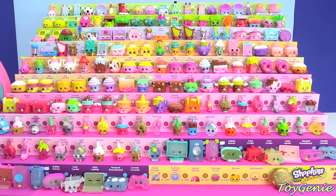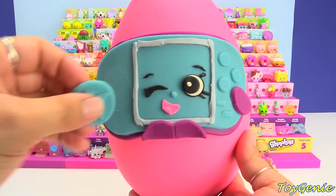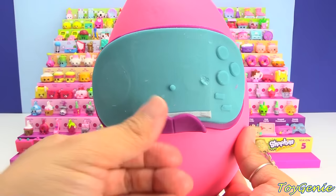Here is my Electric Glow Gabby Gamer Play-Doh Surprise Egg — let's see her glow once again. So super bright, right? Oh my goodness, she is amazing! So let's remove her hands, her little square, her eyes, eyebrows, mouth, feet, and the rest of her. And then, let's take off the rest of the Play-Doh.